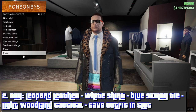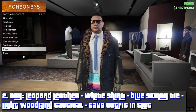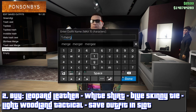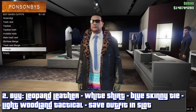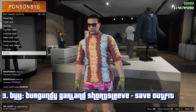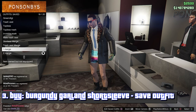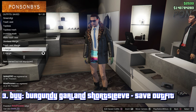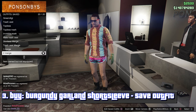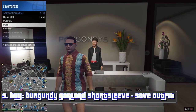From here you want to save it in this order. This outfit is going to be first. Then you want to buy this shirt and save the outfit underneath the other outfits. So your first outfit should look like this and your second outfit should look like this. Take off the glasses if you have any accessories or anything.